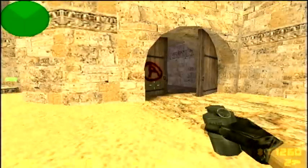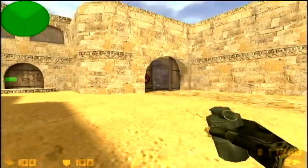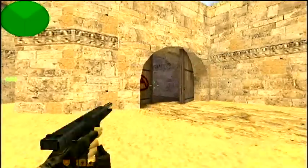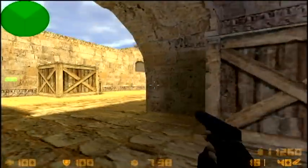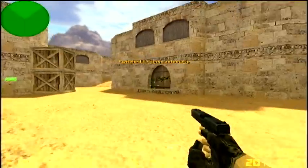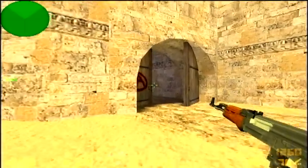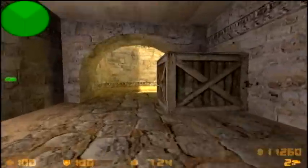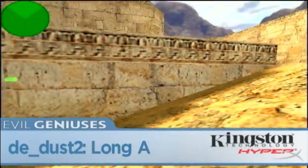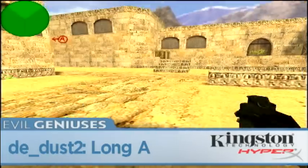There's another spam you can do — an AWP spam where you stand right here in the shadow, lined up with the door. With an AWP you take a shot right there and it goes all the way through the corner to right there. That's obviously not as useful without an AWP, because with an AK they'll just move shortly after you hit them so it doesn't always do that much damage. Sliding out into Long A, a lot of people don't know you can spam through the floor here in the big pit. People always try to shoot through the ledge or not at all, but you can actually spam through the floor and get them.